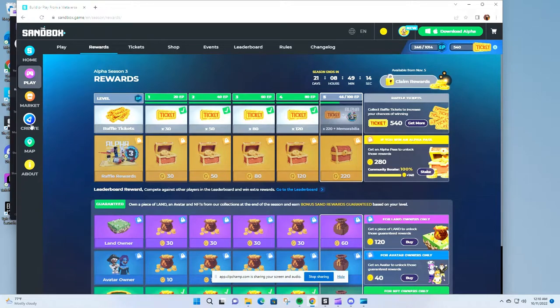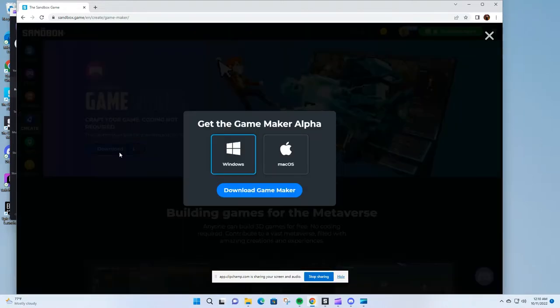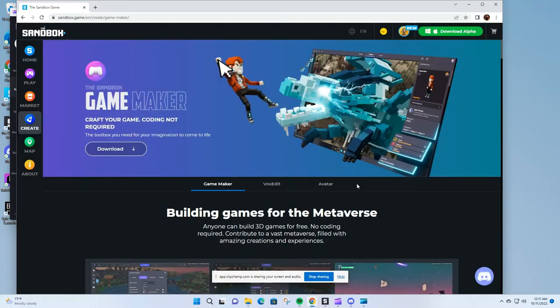Right now we're going to go ahead and head over to the game maker section — over there, click our way there. You'll see the download option; whether you're on Windows or Mac OS, pick your poison and download the Game Maker. This will get you started and exploring a lot of maps in this application, not just Llama Land. Once you download the game, you want to open the file, check the location, right-click on the file and run as administrator. This will allow the application to install as Sandbox wants you to do. It may take a while the first time — the game is so big that it'll take a little bit — but give it time and then load up the Sandbox Game Maker and sign in.